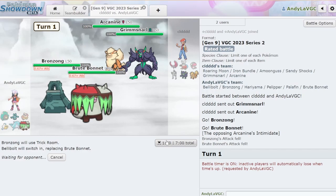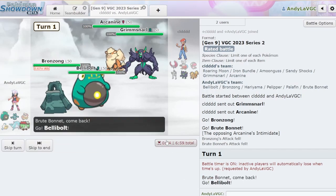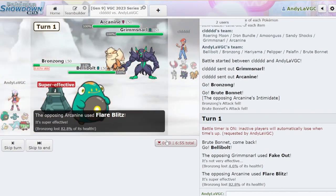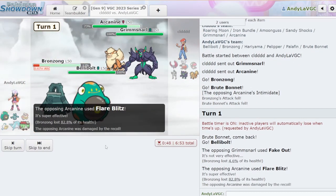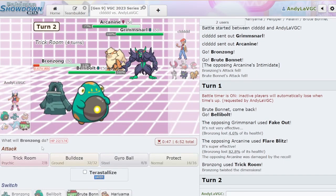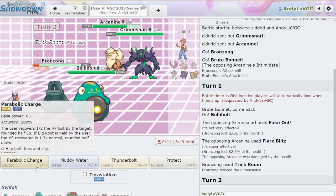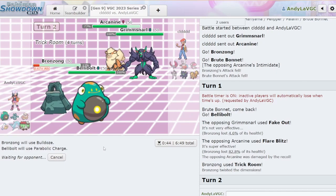As always, if you guys like the video, leave a big fat like — it helps push the videos to all the people. I'm Covert Cloak but we didn't share team sheets so they didn't know that. That's really close to knocking out. We're doing great. This Parabolic Charge might just knock things out.